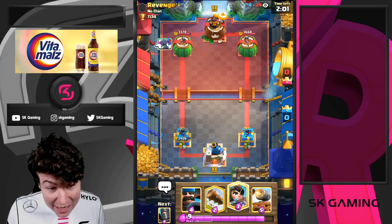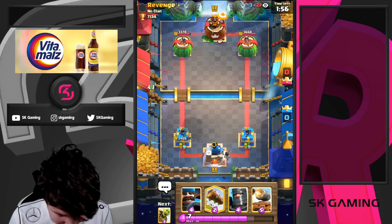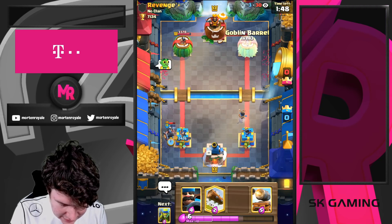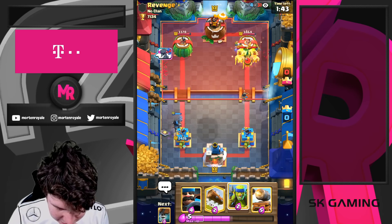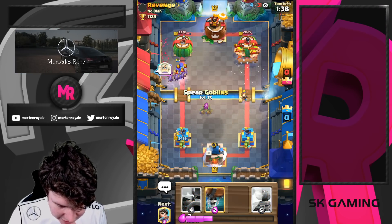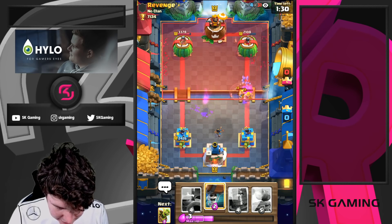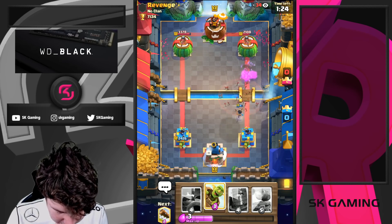This won't be an easy match and we need to play lava hound minion horde spam in the next game. Oh, this is tough. Make sure to subscribe to the channel for more content like that. So let me go for Dark Prince here, let me go for Goblin Barrel. He's gonna drop his barbarians — I don't really agree with his mirror play there but he needs to take the consequences. So we're just going with wall breaker here; he's not going to be able to arrows both.